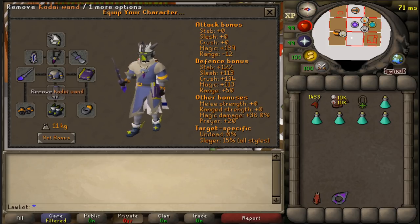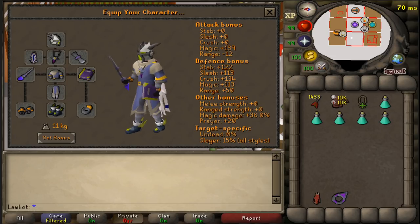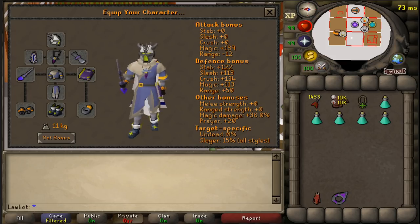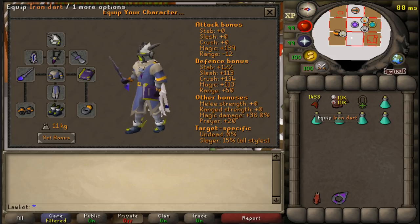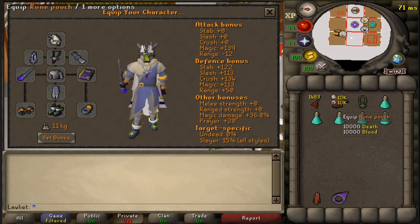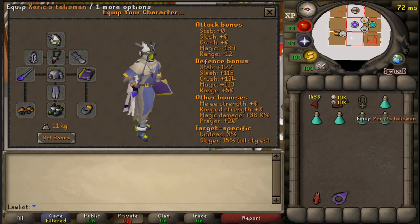If you're curious about weapons, before I had the Kodai I used the Ancient Staff, which is a lot cheaper. For inventory, you want darts to aggro all the monsters onto you, a rune pouch with death and blood runes for Ice Barrage or Ice Burst, and a Xeric's Talisman to teleport to the area.